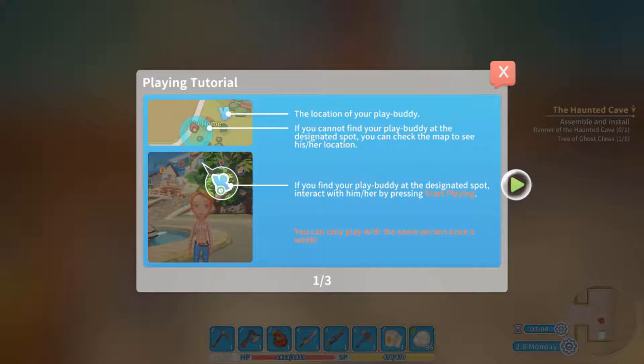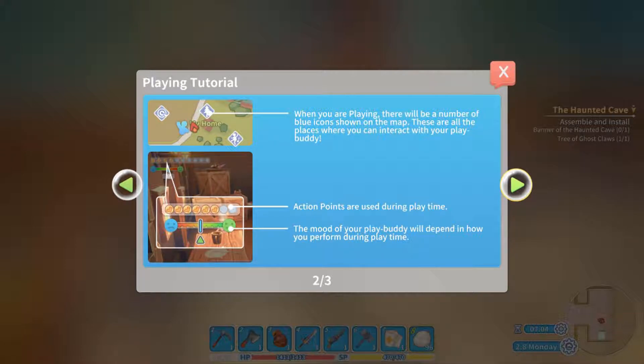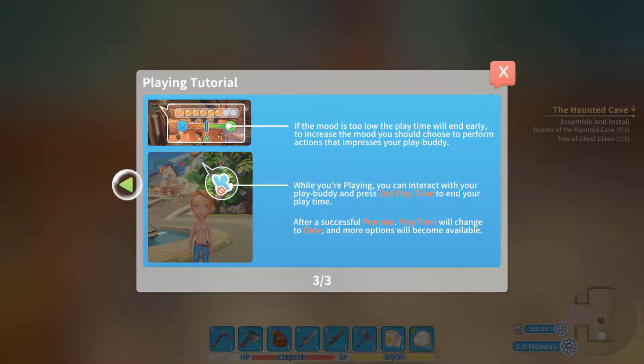Playing tutorial — the location of your play buddy. If you cannot find your play buddy at the designated spot, you can check the map to see their location. If you find your play buddy at the designated spot, interact with him by pressing 'start playing.' You can only play with the same person once a week. When you are playing, there will be a number of blue icons shown on the map — these are all the places you can interact with your play buddy. Action points are used to play during play time. The mood of your buddy will depend on how you perform during the day.